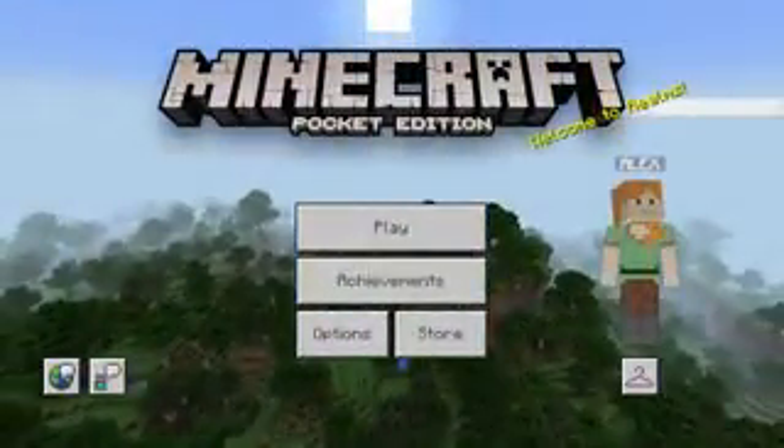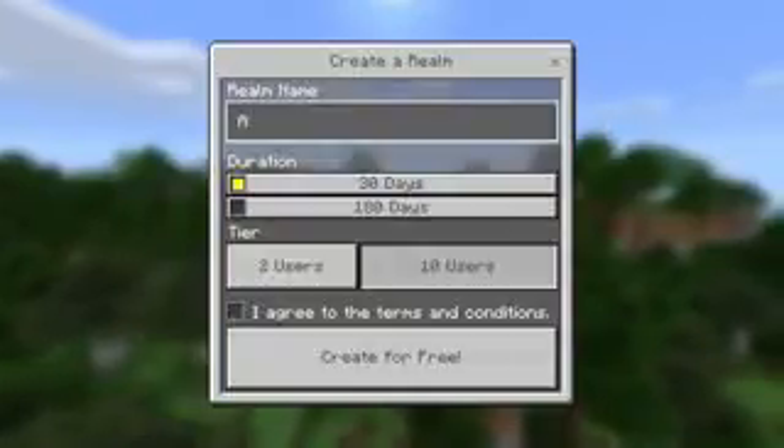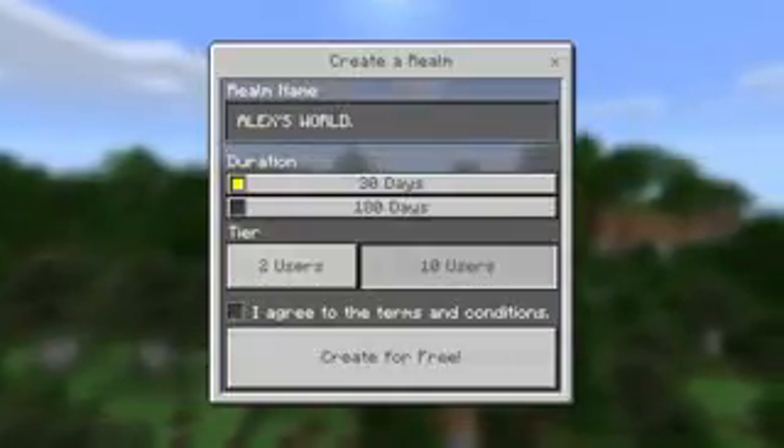This is a menu. Tap Play, then the tab that says Realms. Now, New Realm. Create — you're a natural. Now, just tap Create.